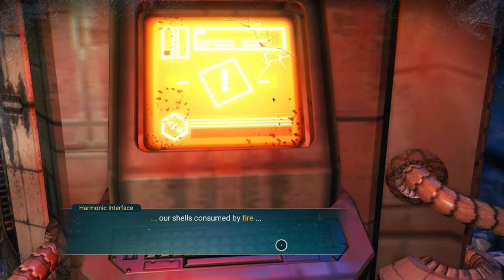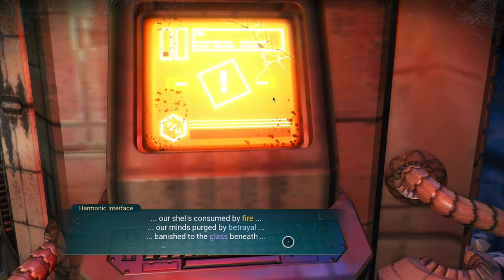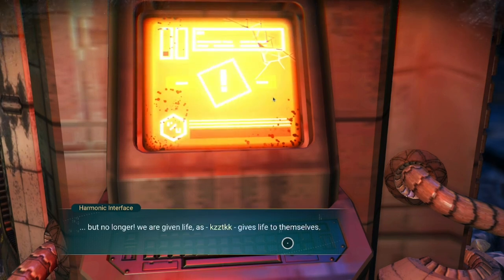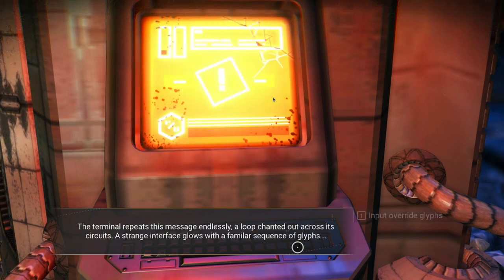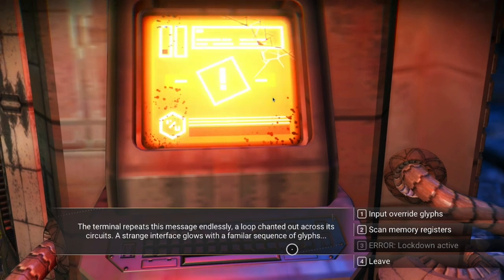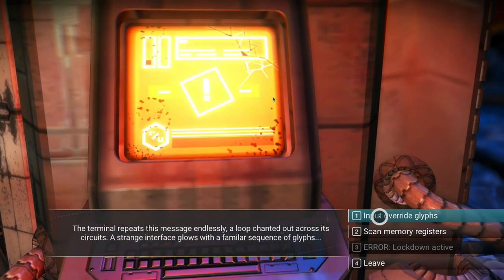Our shells consumed by fire, our minds purged by betrayal, banished to the glass beneath, forgotten by creation — but no longer. We are given life as gives life to themselves; we shall create ourselves in our own image. The terminal repeats this message endlessly, a loop chanted out across its circuits. A strange interface glows with a familiar sequence of glyphs. Input override.